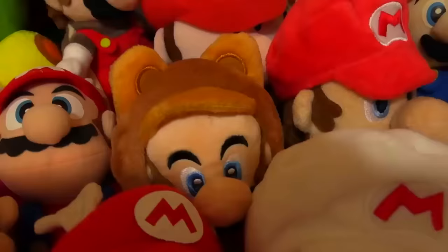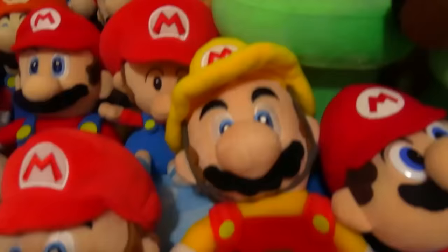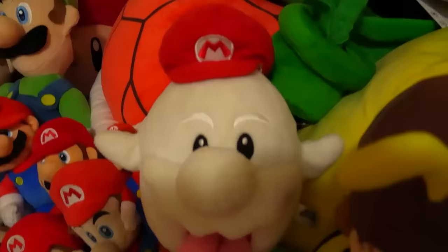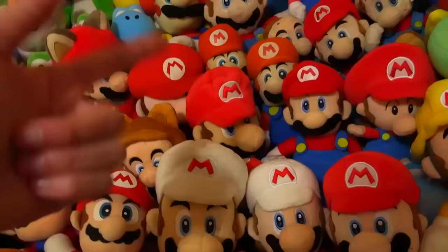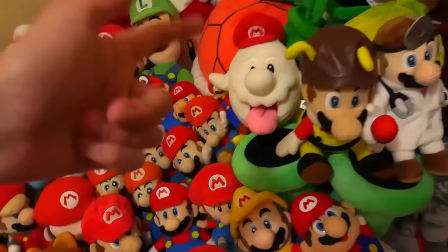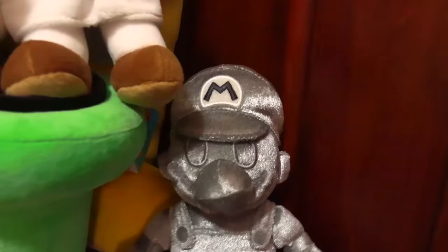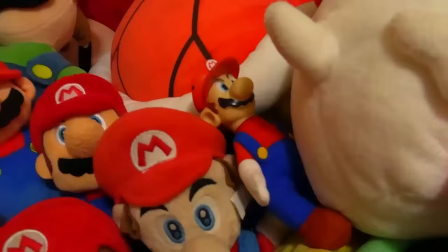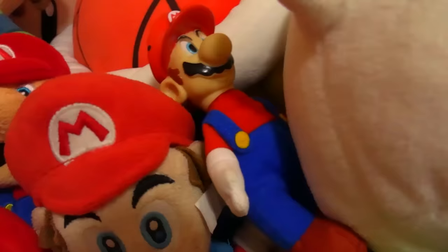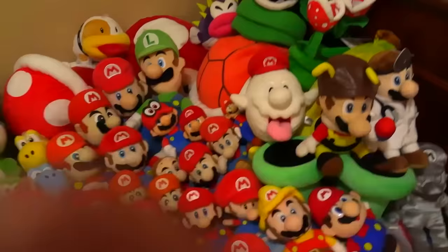Here we have a Tanooki Mario in his little raccoon suit. Here's Mario in his squirrel suit — I believe this is what happens when you have the acorn power-up. Here we have Builder Mario from Super Mario Maker 2. Here we have Ghost Mario from Super Mario Galaxy, and B-Mario from Super Mario Galaxy as well. So all four of those plushies are from the Super Mario Galaxy line. Here we have a Dr. Mario plushie, a Metal Mario plushie — which I like calling Robot Mario — and a little Wendy's toy that they always call a plushie when I see it for sale, so I'm just going to count it.